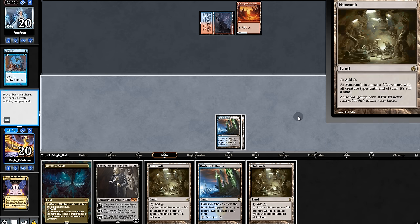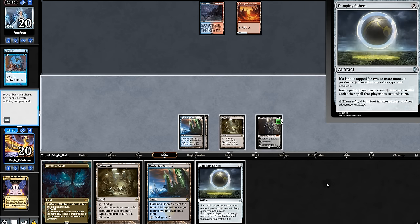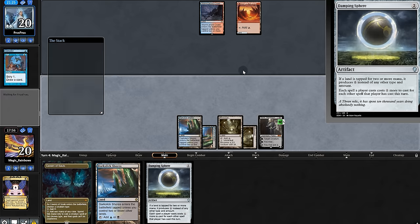They find the land and so do we. Might as well play Sorin. One passes and Damning Sphere will take it with Fire Impulse in their hand. But we don't want to animate the Vault, at least not yet. Play Damning Sphere.